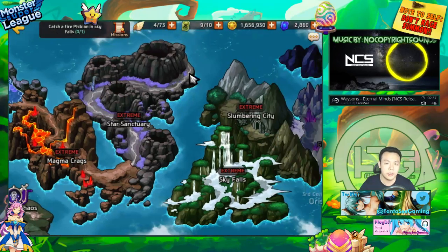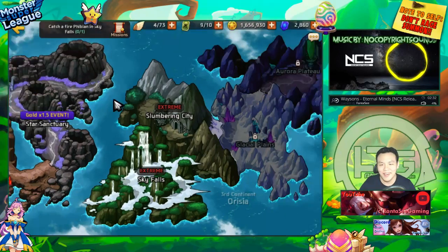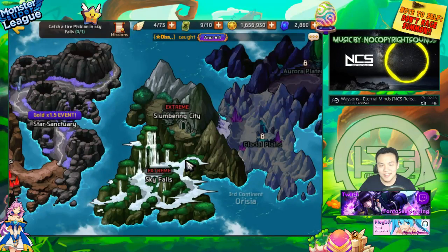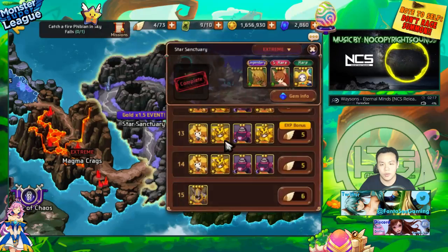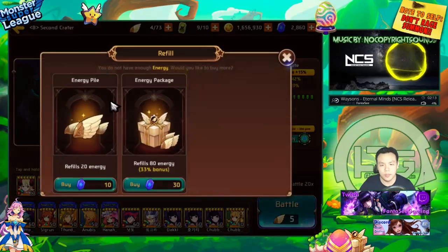Gold is probably the most important resource because it's convertible into astrogens. If you don't know how to do that, check out my 'how to infinitely farm astrogens' video. That was my normal farming team — I'll show the gems for all these units after the runs.